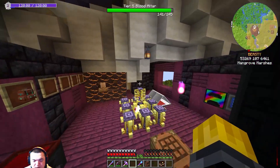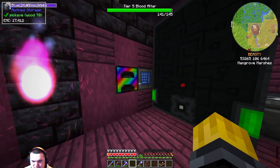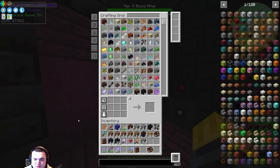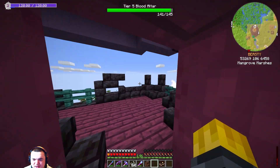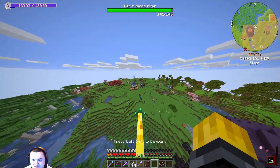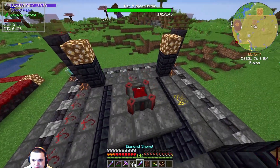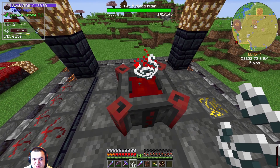We actually didn't even need to do it, but it looks cool and we're going to have all the endgame stuff done. I need some string, and I've already gone ahead and started filling up the blood altar, because we need to make these snares to throw at mobs to kill them.